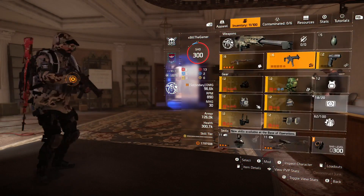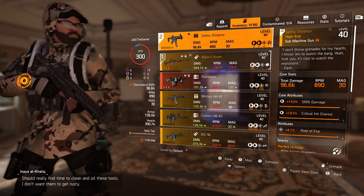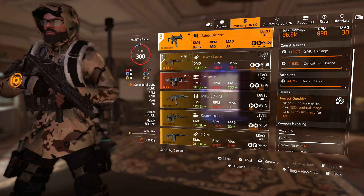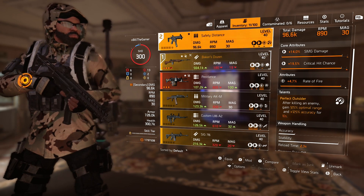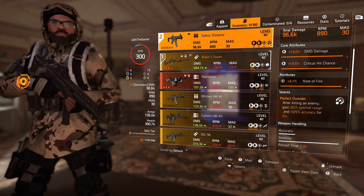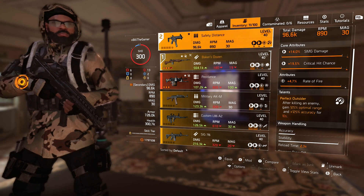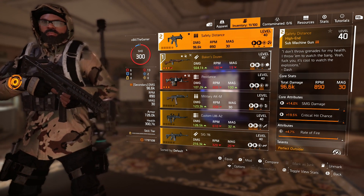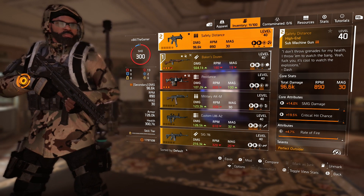The SMG I'm going to be using is called Safety Distance. I'm going to quickly mod it up before we jump into the mission and you can see that it's nearly the perfect stats: 14% SMG damage, 19.5% crit chance, and rate of fire as its attribute. Perfect Outsider — after killing an enemy I gain 125% optimal range and accuracy for 10 seconds. It's got a base damage of 96.6k. I've tested it in the shooting range and I was seeing damage numbers up to like 375k.